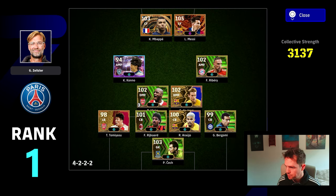This is rank number 1 at the moment — the new formational meta we talked about. This works really well if you've got an exceptionally good core of players: Rijkaard, Araujo, De Jong, and Vieira — all over 100-rated. Bergomi and Tamiasu can also play across the back four. You can shove Rijkaard out to DMF and bring De Jong back; there's a lot of variety with the formation changes. Ribery is a fantastic option, and you've got Mbappe and Messi up front. Mbappe is one of the best players in the game.